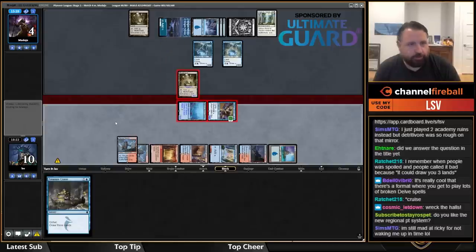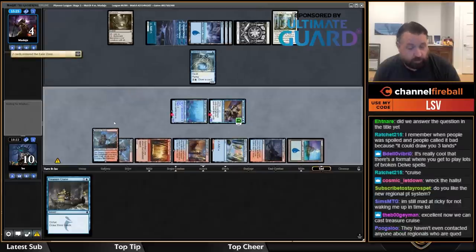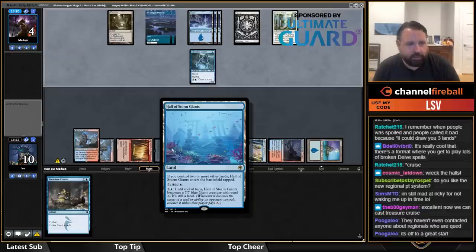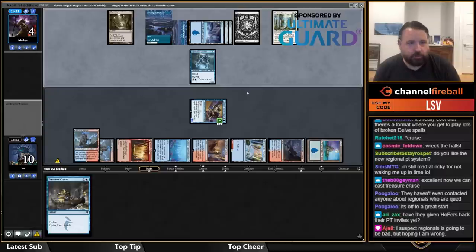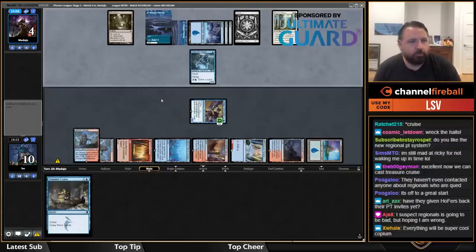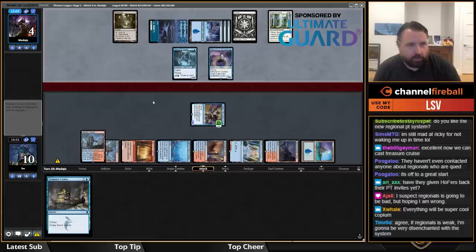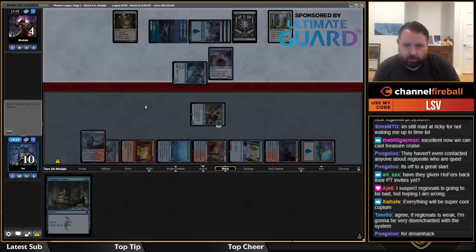They double chump. Casting a 7/7 for six mana seems better than casting Treasure Cruise. There are a lot of different regional coordinators. If Regionals is weak the system has a flaw. Three and one — not bad.